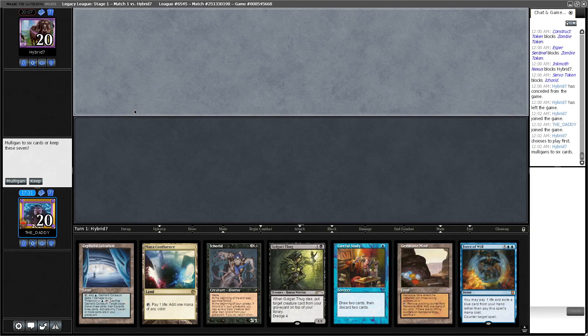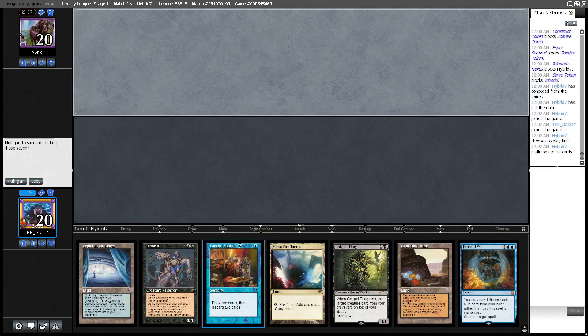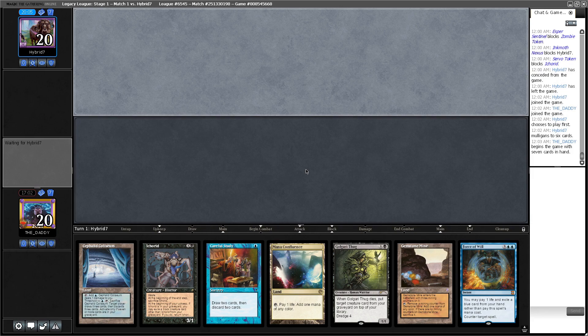This hand isn't atrocious but we can't really use this Force of Will and pitch it to this Careful Study because if we do then the Force won't work, so it's kind of a dead card. Study plus Thug doesn't actually trigger Cephalid Coliseum for the next turn. Maybe mulliganing is actually greedy. Maybe we just keep this. I'll keep it — it's got dredges and enablers. Two enablers is less than I want, but this isn't a deck that's going to be Wastelanding me or countering me, so I can kind of get away with this.